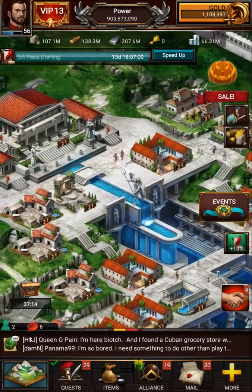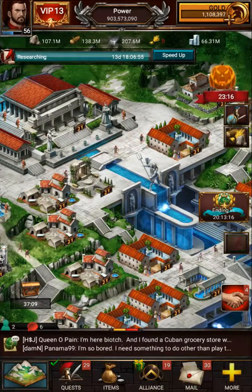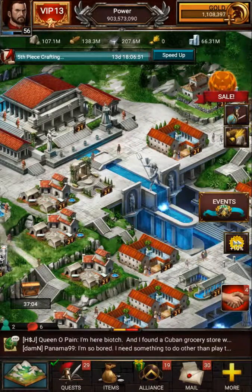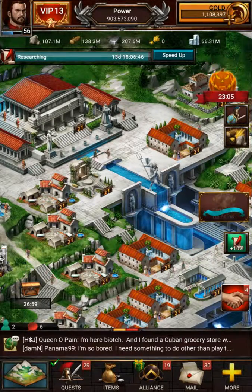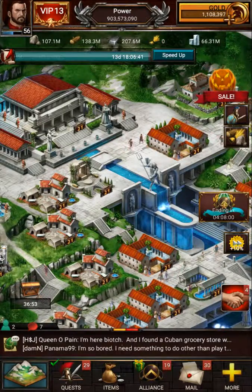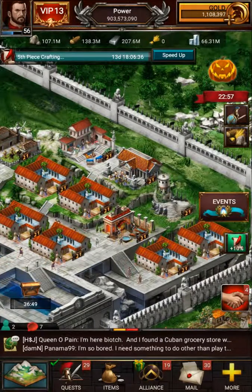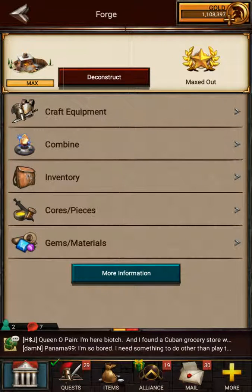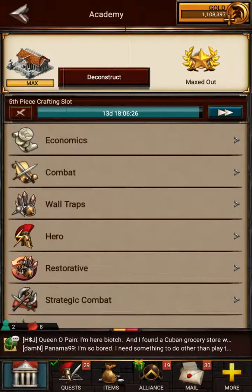One thing I'm going to touch on very briefly: if you've started making cores, the first thing I'm going to say is don't make cores — don't use the set cores or the pieces that go into core sets — until you have all of your crafting research completed all the way down to six-piece level six core. I'm going to go to Research to show you what I'm talking about.